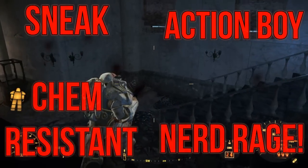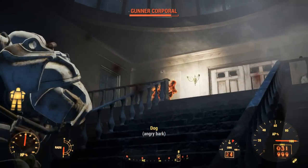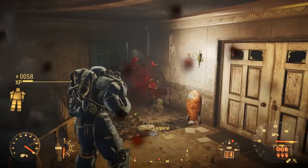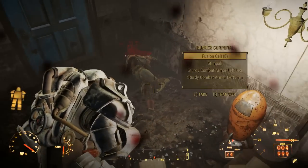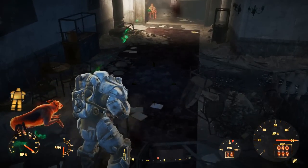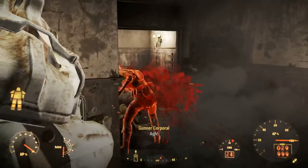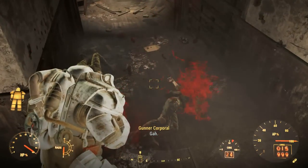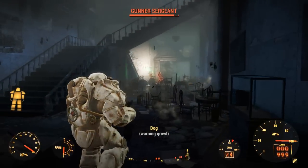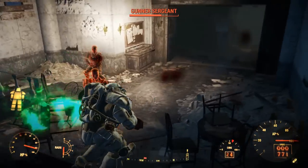The roleplaying perks of the build are Sneak, Chem Resistant, Action Boy, and Nerd Rage. Sneak allows us to sneak past the occasional fight if we so wish — The Medic isn't a bloodthirsty individual and will take the opportunity to avoid taking human lives when he can. Chem Resistant is handy to have due to the extensive use of chems with this build; with this perk there becomes almost no downside to regularly dosing yourself up, giving you a safe edge in every fight. Action Boy is here to help us move around the battlefield faster, with quicker refreshing action points letting us sprint between cover when we need time to reload or think up a plan.